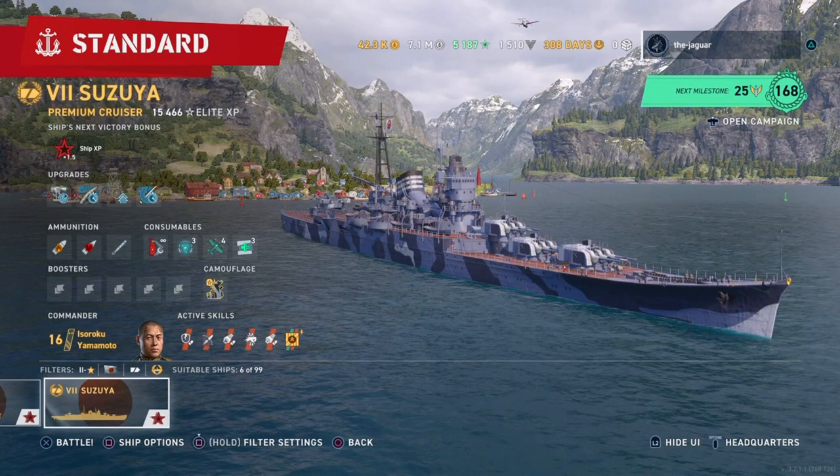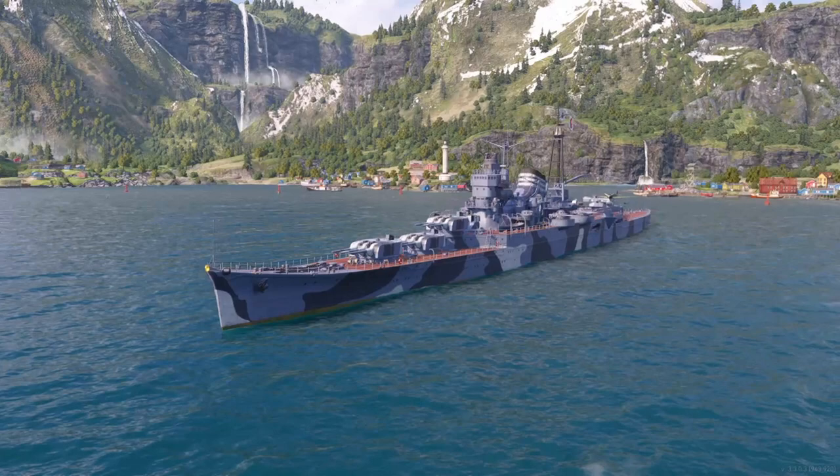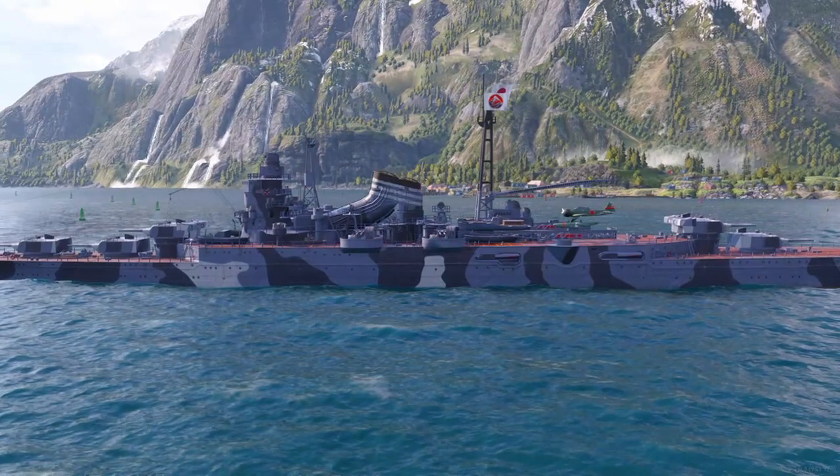This is Asusia, a tier 7 premium cruiser that you get from completing the Limit Breaker campaign. Today we'll go over the setup of the ship and the commander, take it out in a standard battle, and look at some highlights.